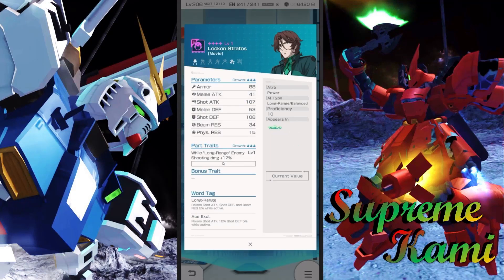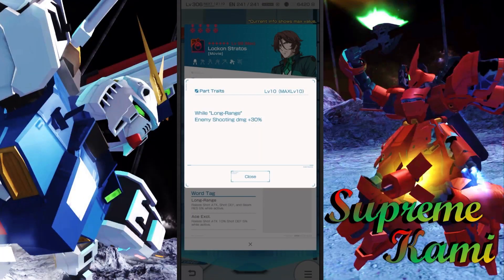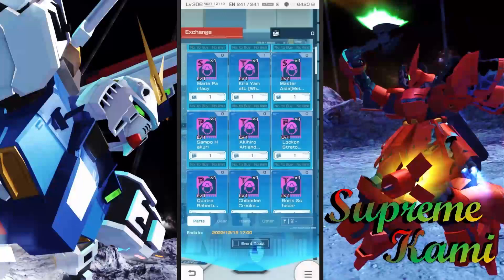The other one is going to be Lock-on Stratos — this is the movie version. This one is going to be working for the long shooter job license. Same thing as Akino, this one is only going to be for long range, so you must have long range active vortex on your build in order to pair with this one. It's pretty much the same thing: enemy shooting damage plus 30.